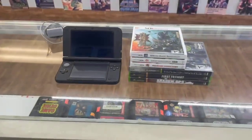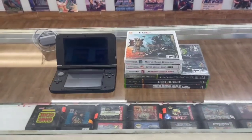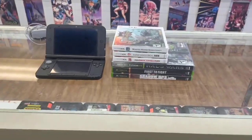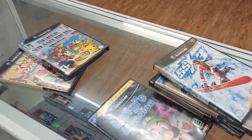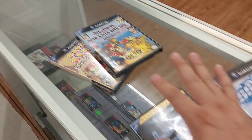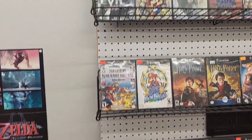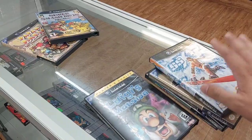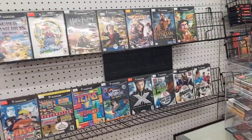Pretty good trade-ins today. If we get any more you'll see them — hit up the page if you want these. So what we do is check which games we already have at this location. It seems we only have Melee and Paper Mario, so those two are going to go to the other location. These we don't have here, so we're going to price them, put them in the system, and put them on the wall.